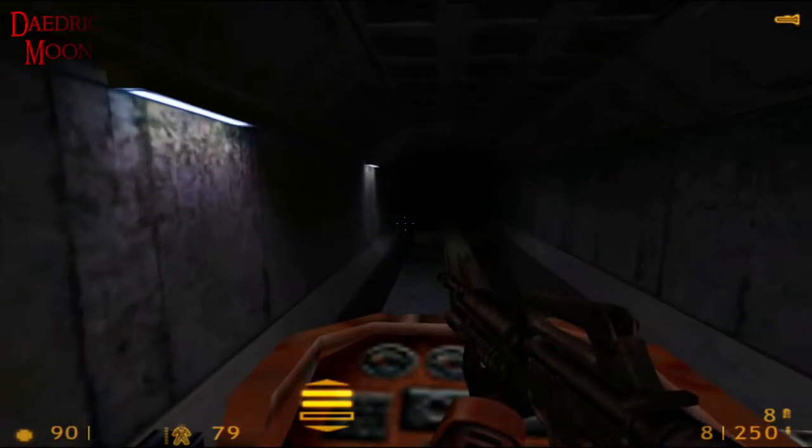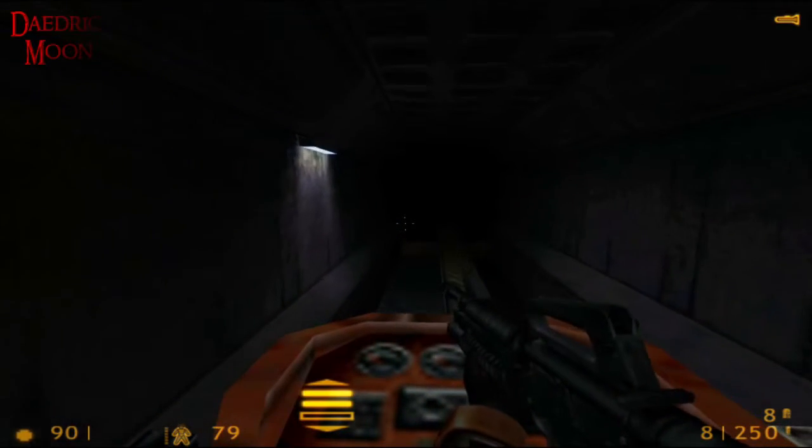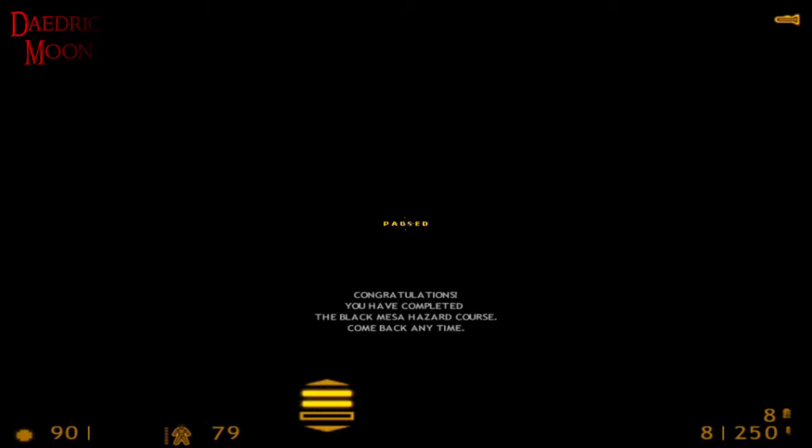I think that's the end of the hazard course, the tutorial. You are now fully certified for use of the HEV Mark IV protective system. Perfect — that's what I like to hear. We're on the right track here, guys. So that was the end of my first ever Let's Play episode. In the next one we'll start the full game and find out what's going on, what we need to be doing, who we are — all the good stuff. Thanks for listening. Ciao.